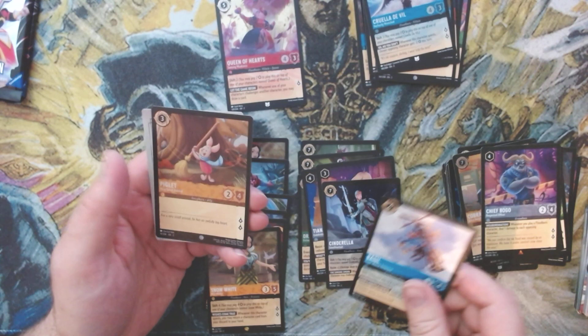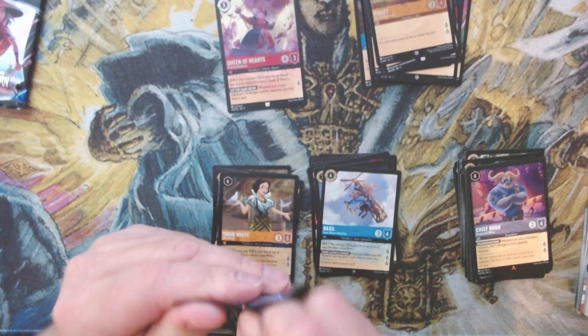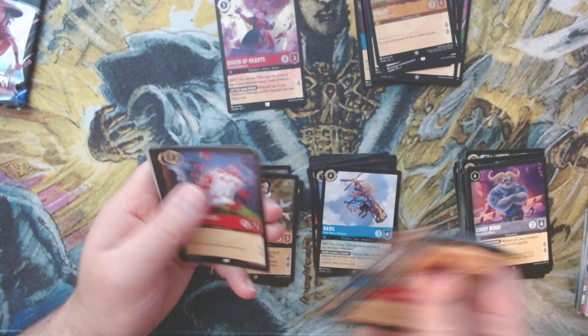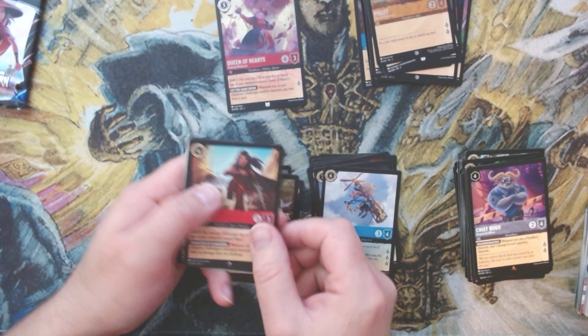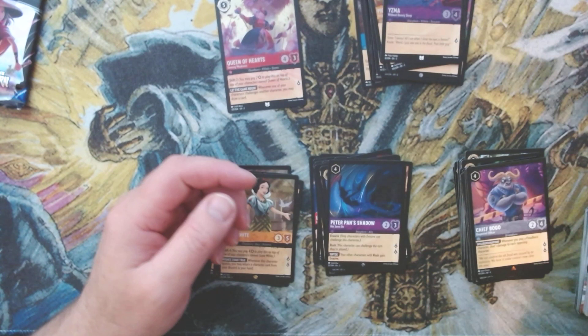We get Basil super rare, and we get Piglet foil common. Two packs left — come on, give us that enchanted foil! We get Raya — so we're going to get a super rare or legendary in the next one because this one is super rare. We get super rare Pan's Shadow — good card — and we get the uncommon Yzma.